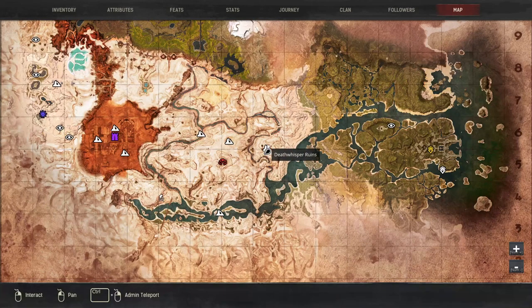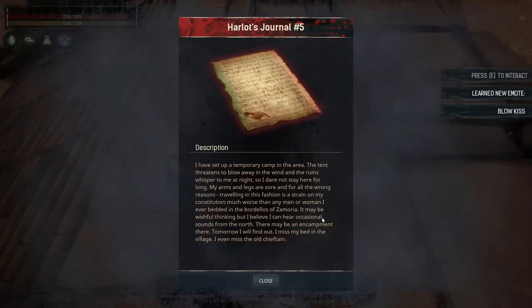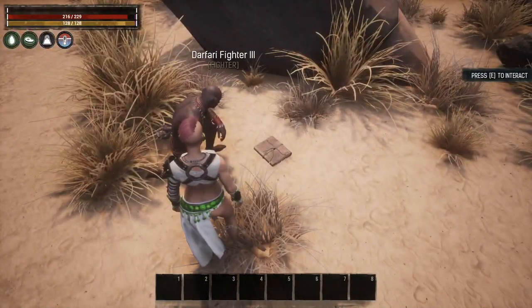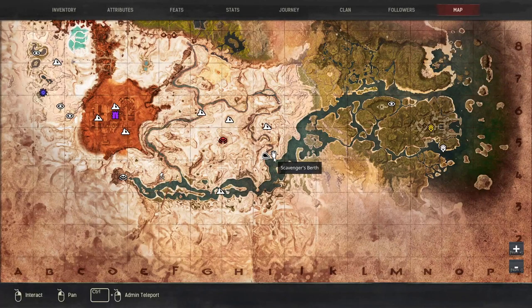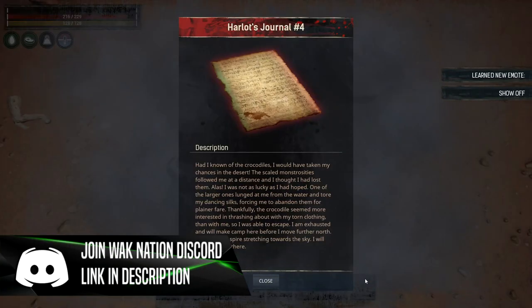The next location we're visiting is Death Whisper Ruins, and we're coming to look for this book right at the top of the stairs. This book is going to teach you Blow Kiss. The next location is Skulker's End right here on the map. If you run up to this rock there's a book right here and that is going to teach you Comb Hair. The next emote is just across the river from Scavenger's Birth — it's a book laying in the sand, and if we interact with that we learn Show Off.